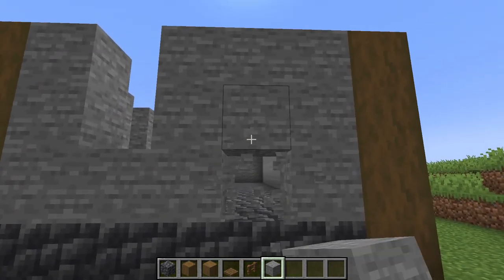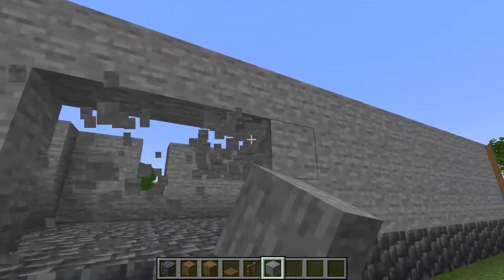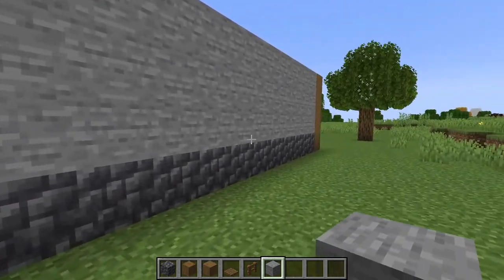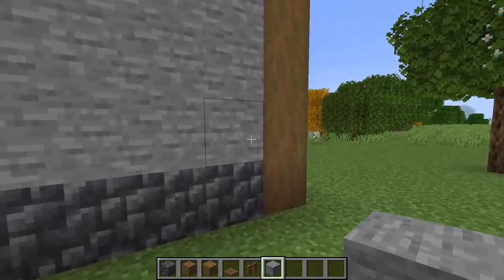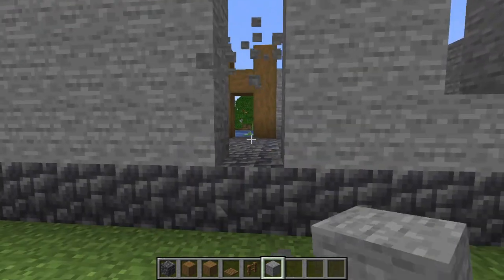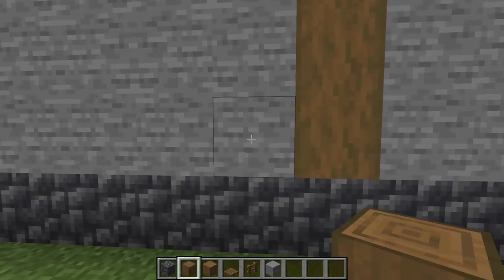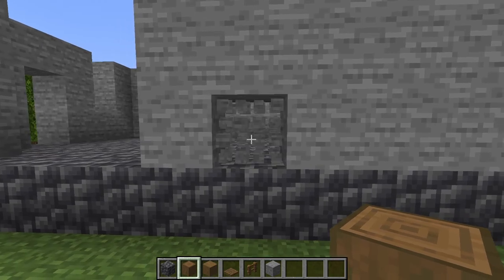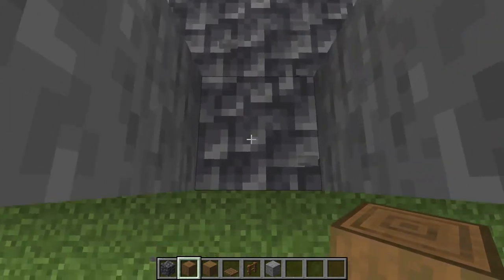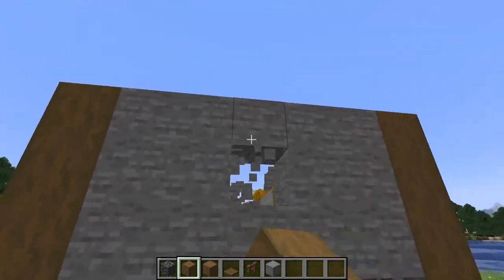On the right side of the house, count over two blocks and knock out a window here, then count over two more blocks and knock out a two-high doorway here. On the back side of the house we need a three-wide gap on the left side for a fireplace. On the right side of the back, come in three blocks from the corner and put a two-high window here. Come over three more blocks and knock out a column in the wall and fill it with stripped spruce logs. Move over four blocks and knock out another column in the wall and do the same. On the remaining side of the house, knock out a window in the middle.